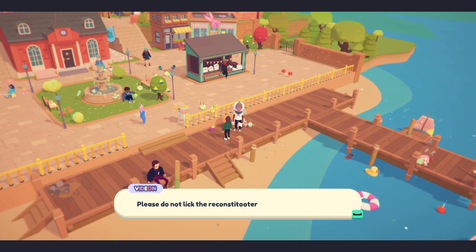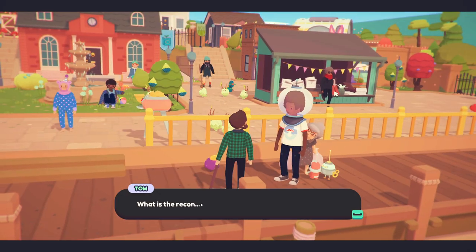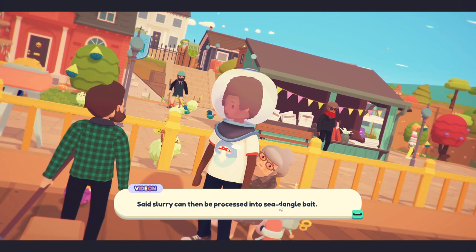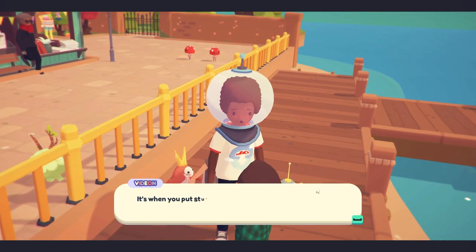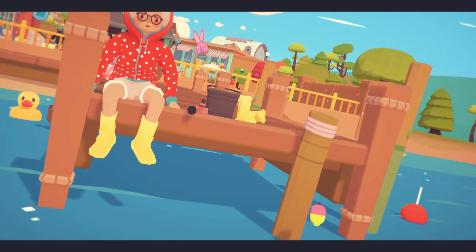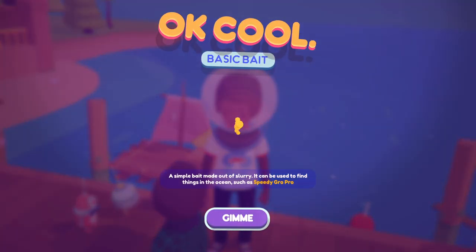Grandma got frozen there - right behind the video kid. 'Please do not lick the reconstitutor.' I wasn't about to do anything like that. 'Apologies, we've had some prior issues with invalid reconstitutor inputs.' What is the reconstitutor? 'It's a machine that transforms a variety of things into slurry - said slurry can then be processed into sea dangle bait.' Sea dangle bait! 'Surely you must know sea dangling - it's when you put stuff on a string and dangle that string into the sea to catch things.' Look, there's a sea dangling spot right over there!